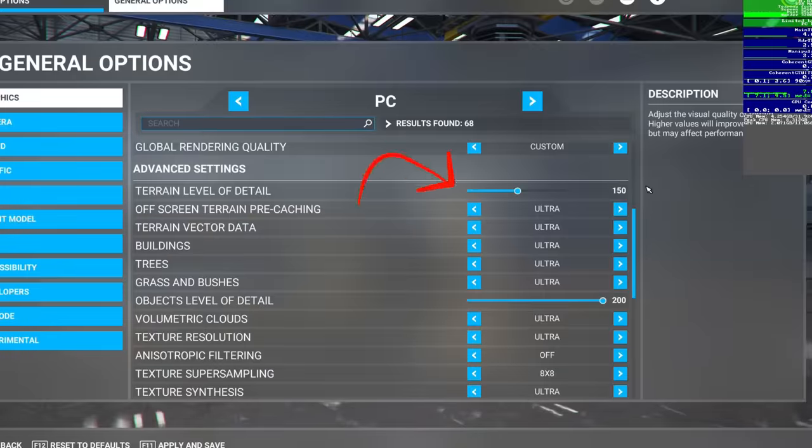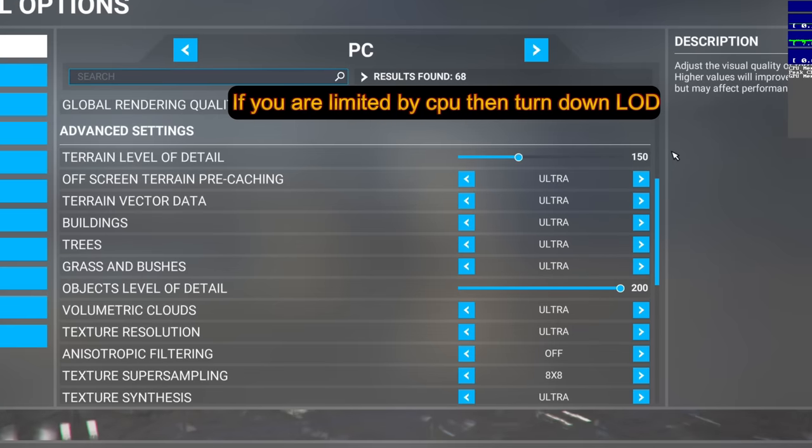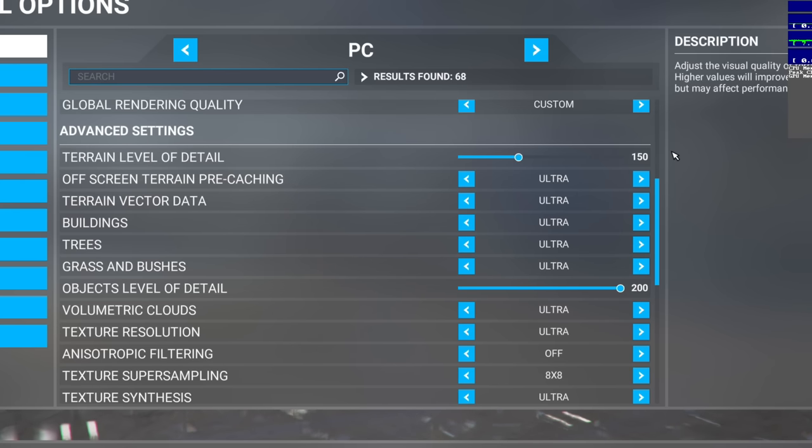One of the biggest hard-hitting settings is terrain level of detail, which greatly impacts CPU usage. Looking at the FPS counter, I am limited by GPU. If your system says limited by CPU, turning down the terrain level of detail can help mitigate that limitation. Keep in mind that you will always be limited by something — your PC cannot run to infinity, there's always going to be something limiting your FPS.